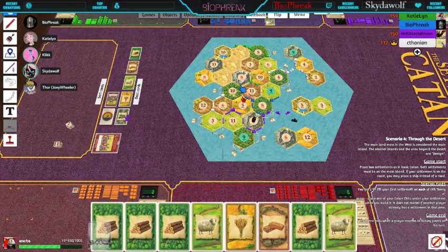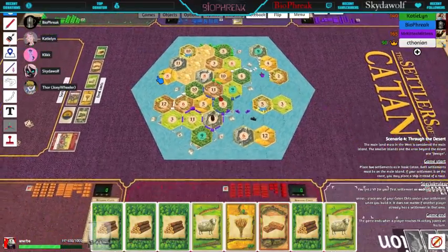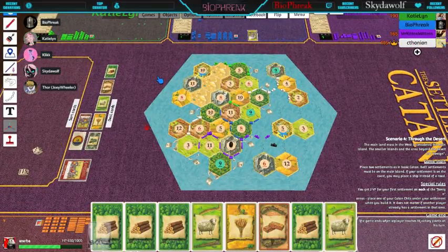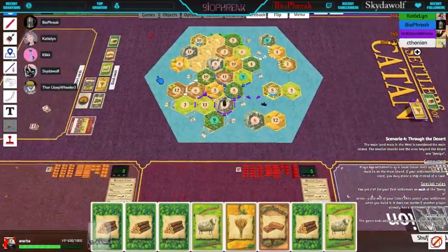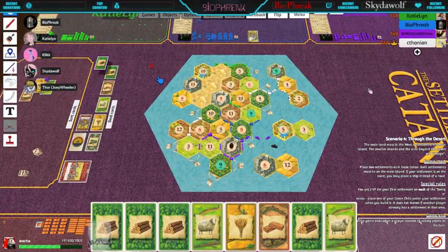Wait, why can't Dave build a settlement? Dave hasn't been saying anything — I think he's mad. I can't do anything. Does anyone have a brick? Yes. I feel like a jerk. Two wood for one brick. A wood and a wheat for one brick. Yeah, okay. I can build a settlement right here. I have to put this on first.